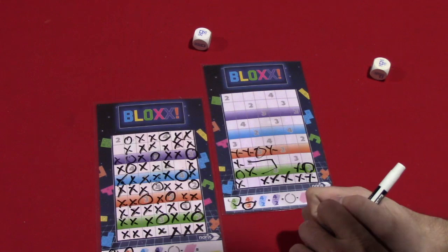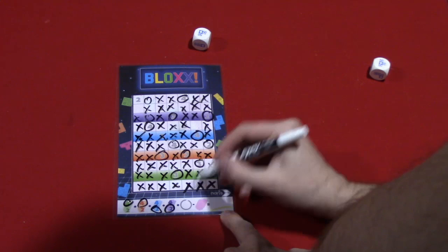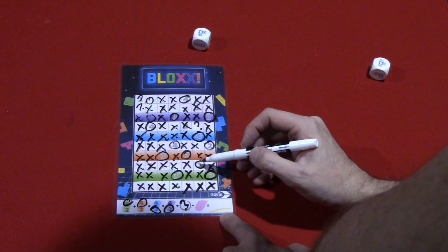At the end of the game, the way you're going to score is: you'll look at your bonus points for completing those colored rows, and you will get minus one point for each space that you never filled in — so that would be one, two, three — and then you would tally up all the numbers that you've circled.